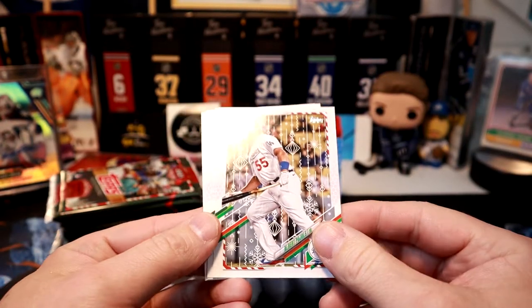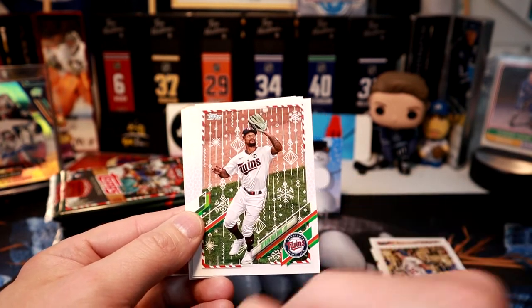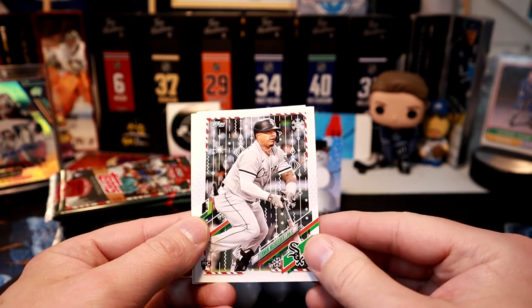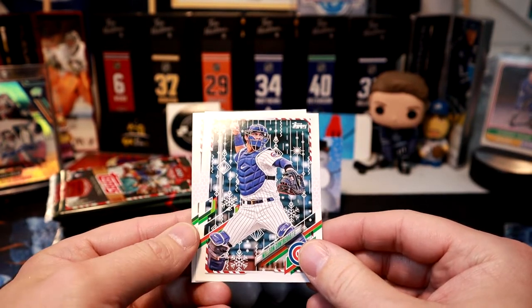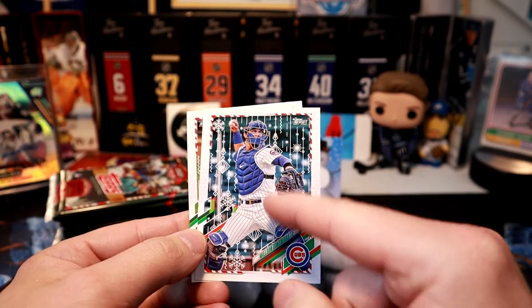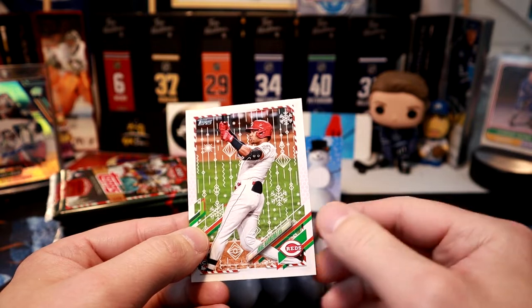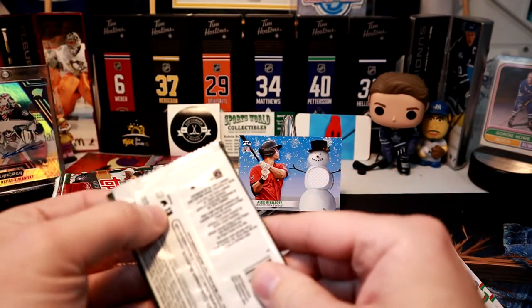Pujols. Got to keep an eye out for these metallic snowflakes because they're harder to see. Buxton and the ornaments and the variations. Mercedes. Contreras. And look for snowman or Santa hats or belts sliding on a sled. Burrito. So that's one pack done.